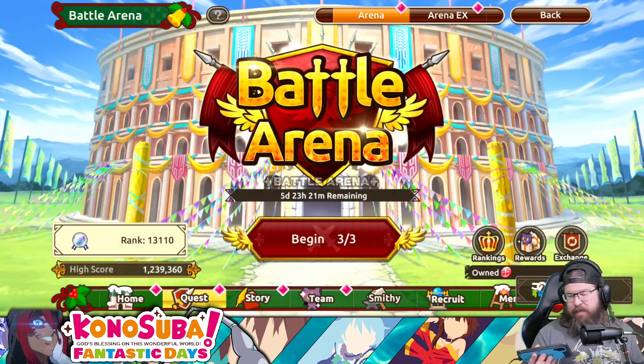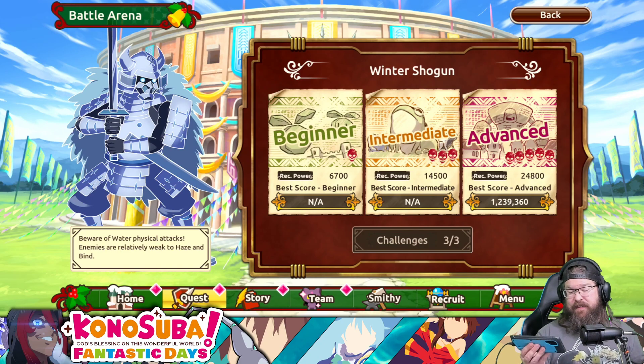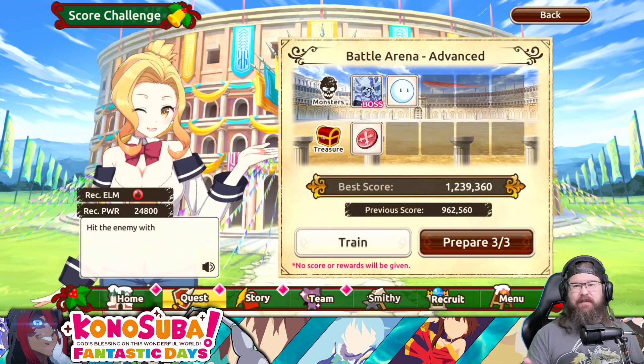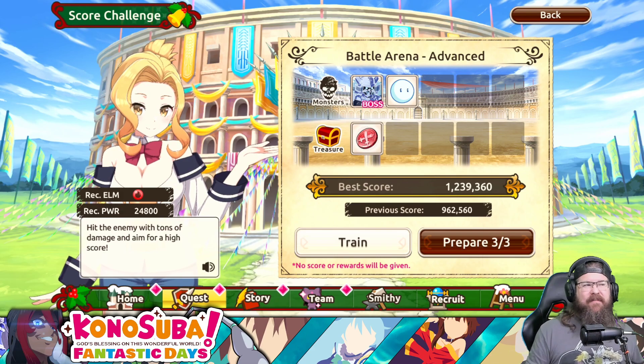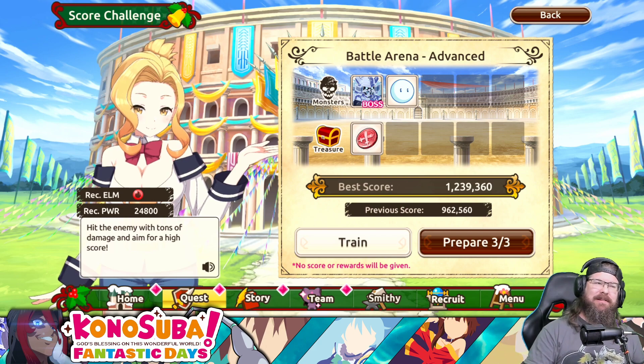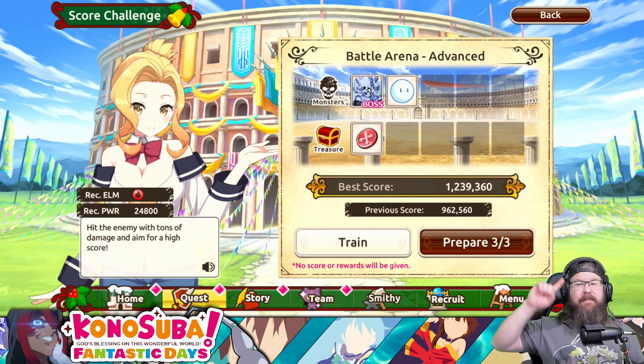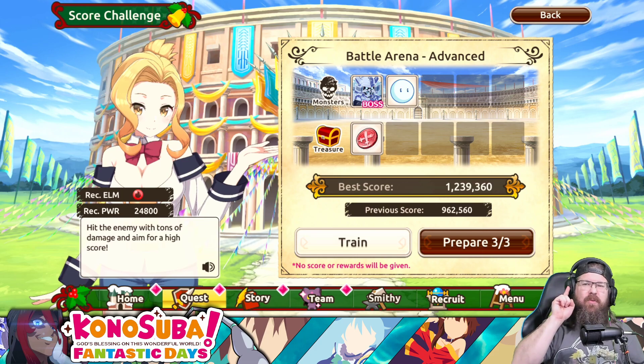We have a new battle arena. The main thing you need to know is that for this battle arena it says: beware of water physical attacks, and enemies are relatively weak to haze and bind. You do need to build a fire team for this - Wiz is going to be great for it. On my fire team I don't have any haze or bind, but there are things you could do to make your team significantly more potent. We'll come back to this in a couple of days and try to get some really phenomenal numbers.